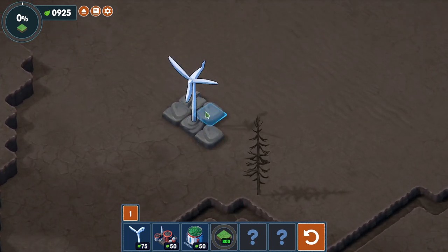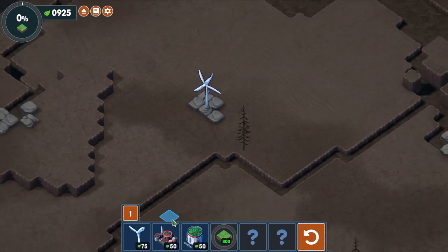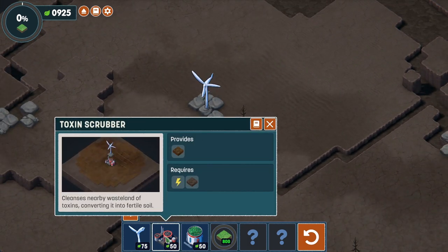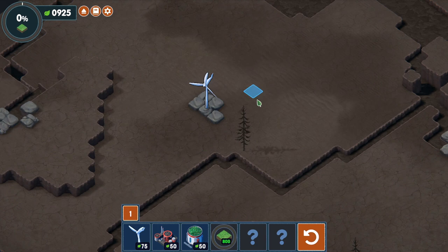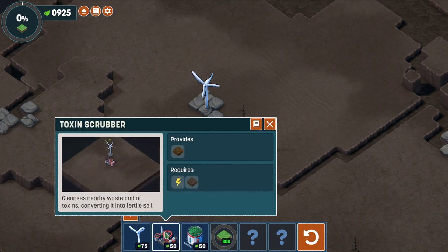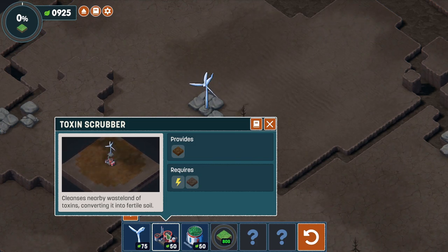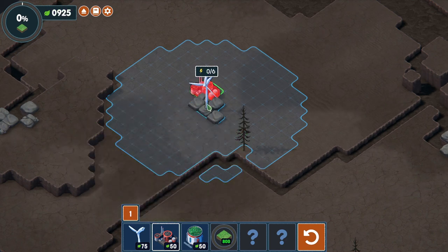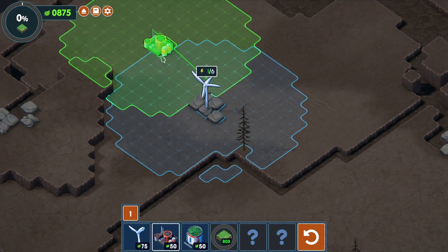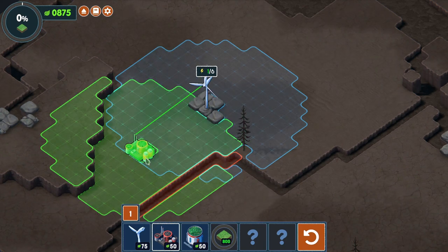Now we need toxin scrubbers. The ground is full of toxins and we can't grow anything in it because it's too horrible and irradiated or whatever. So if we do that, it converts the ground into fertile soil. And then in the fertile soil we can grow grass, plants, trees, and lovely things. Let's get as many of these as we can, as far away from the turbine as we can. The turbine provides six power and each scrubber requires one.